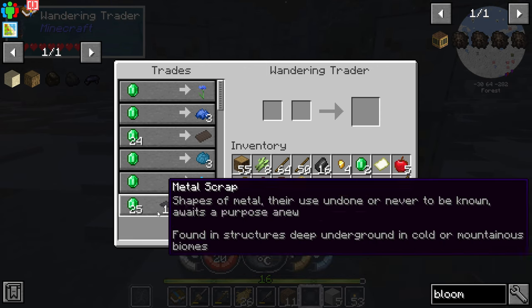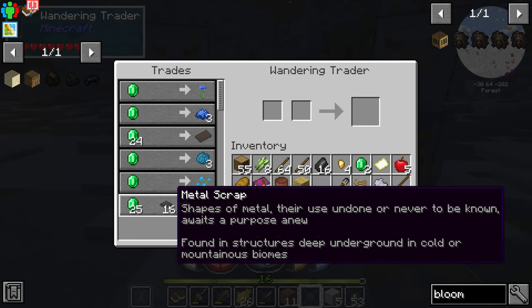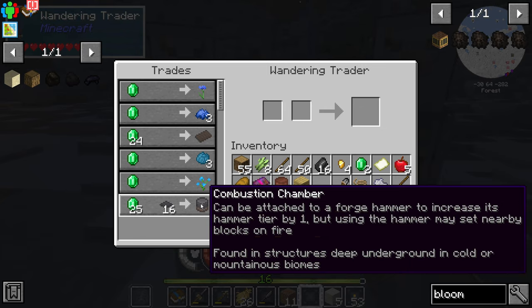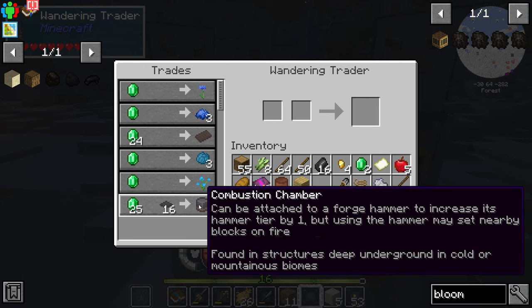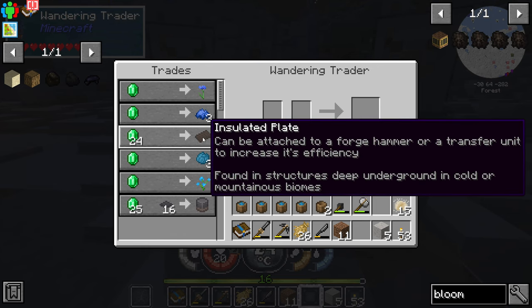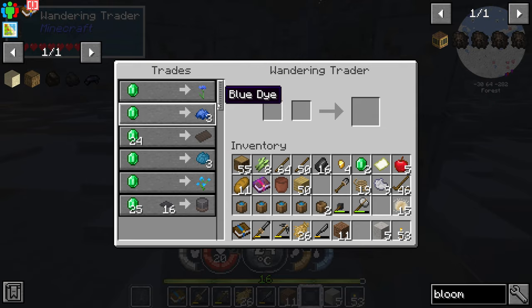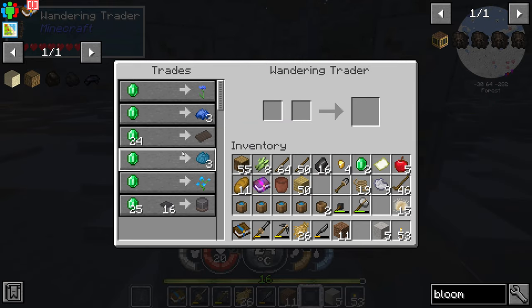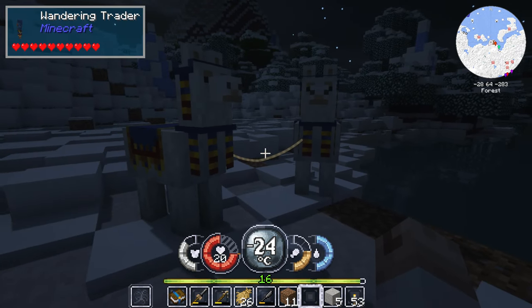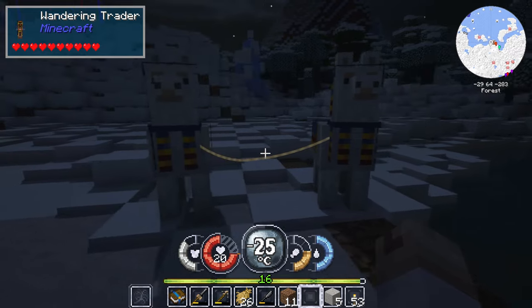There we go. So what can we get from this guy? If we give him some metal scraps, we can get a combustion chamber. I don't know what this guy does — it can be attached to a forge hammer and increase the hammer tier by one. I don't know what that does, but this is definitely something pretty good. We can get ourselves an insulated plate as well. I want to unlock some more trades, if I remember correctly about how this guy works. And we do have an emerald, but we don't have an option to trade with him such that he's able to give us more emeralds. So we need to find a villager. But we'll leave this invisible guy for now.